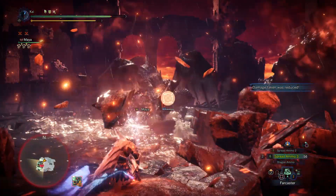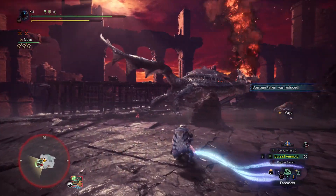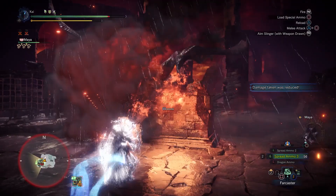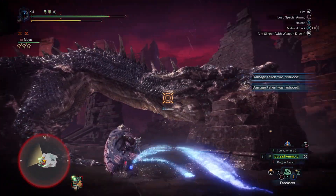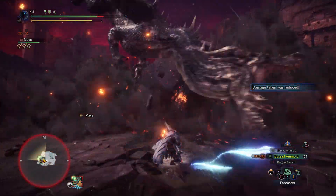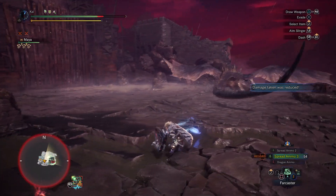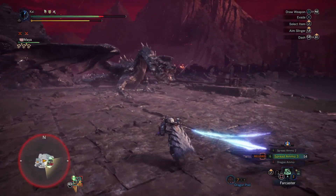The Heavy Bowgun is in an unusual place when it comes to taking on Fatalis — there seem to be two approaches. You either go with a build focusing on sticky ammunition, or you go for a build focusing on spread ammunition. Sticky ammunition means you'll be dealing efficient damage regardless of where you hit the monster, whilst with spread ammunition you can deal massive amounts of damage but only to select few spots on the monster's body.